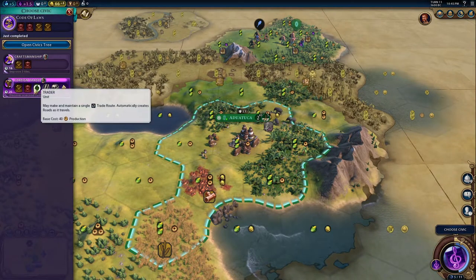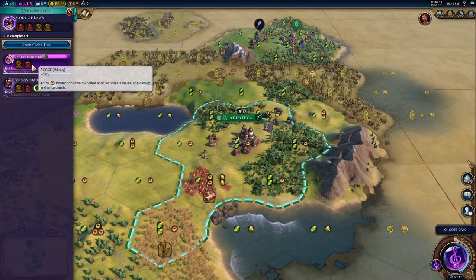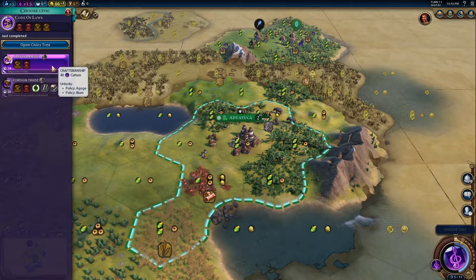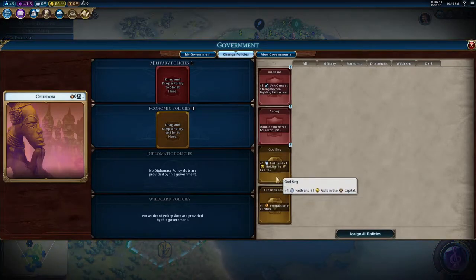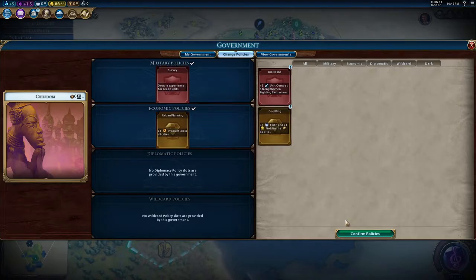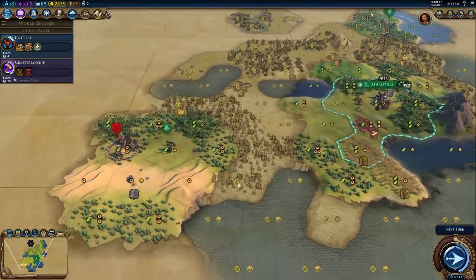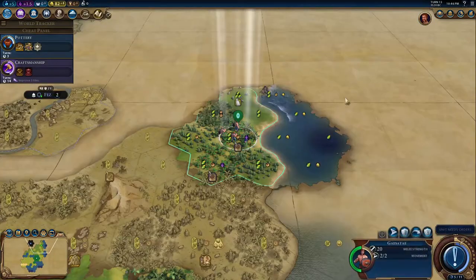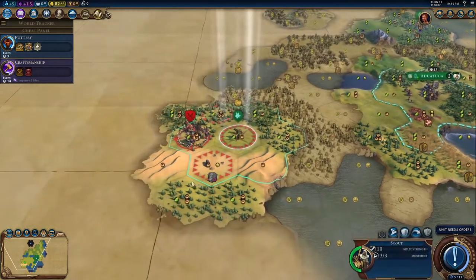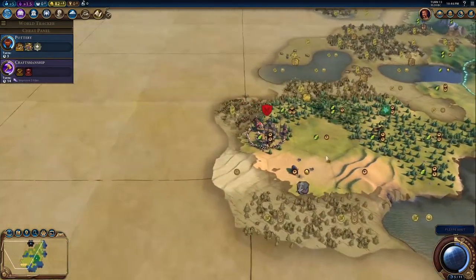For civics, I really like getting Foreign Trade because it gives us access to the Trader unit. I think we'll go with Production towards builders for now, and maybe boost it with our scout units. We found a barbarian outpost, so I need to start heading back towards the city. I'm going to fortify my Gaesatae nearby to keep an eye on it.